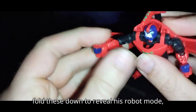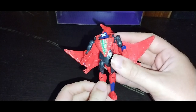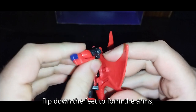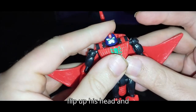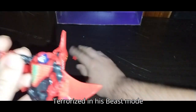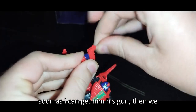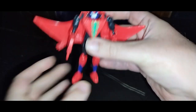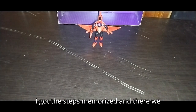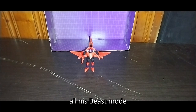And then we're going to fold these down to reveal his robot mode hands, flip out the feet, angle the head downwards like that, flip down the feet to form the arms, flip up his head. I had to transform him in steps, so I got the steps memorized. And there we got Pterosaur terrorized in his beast mode, and we're going to give him his gun.